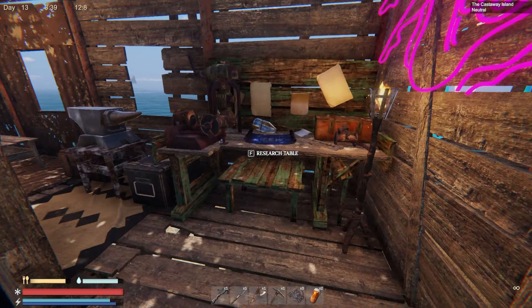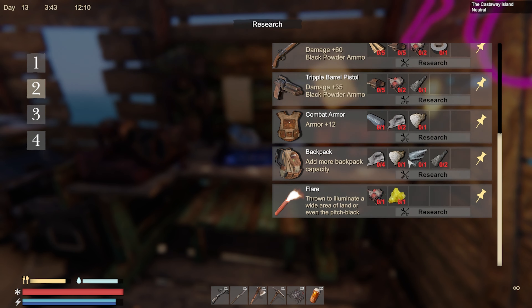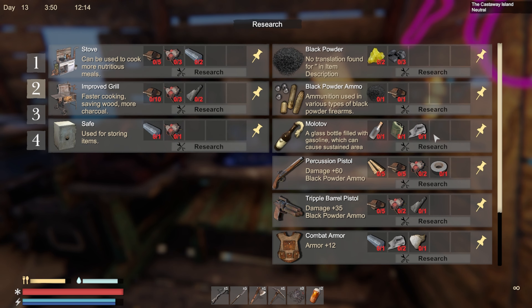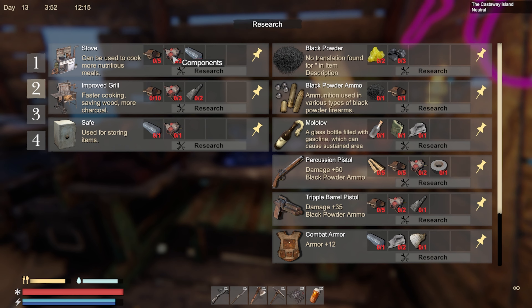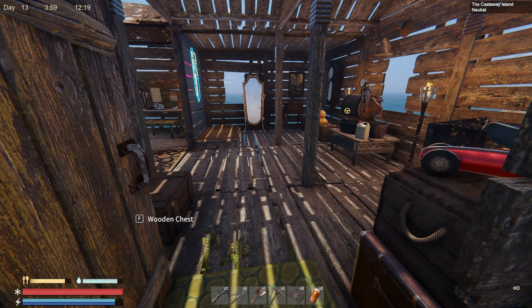If we go back in and check the research table, everything's done here. We want to get a shark fin so we can get the backpack. We need to get some more components — there's four components there, another six, so we need at least 11 components plus. So that's sort of where I'm going to go today.